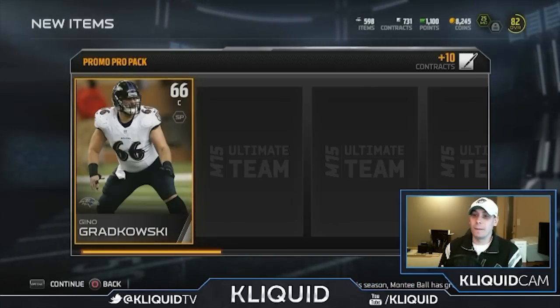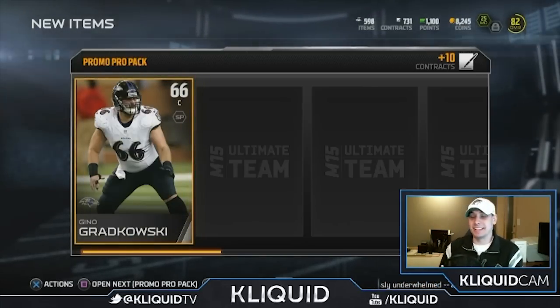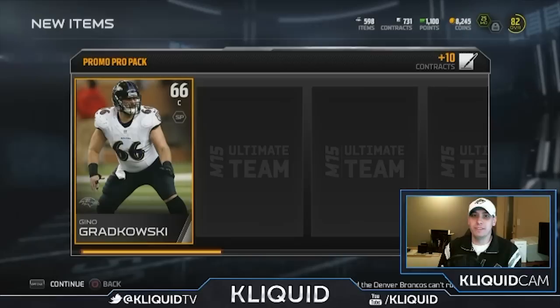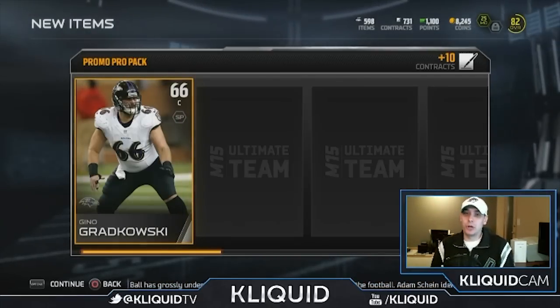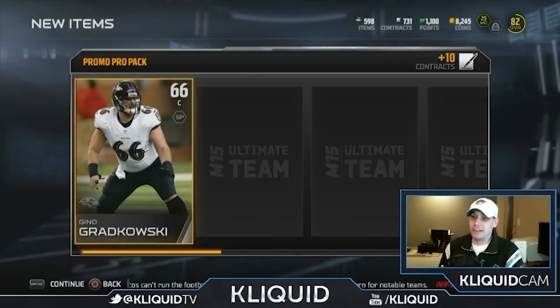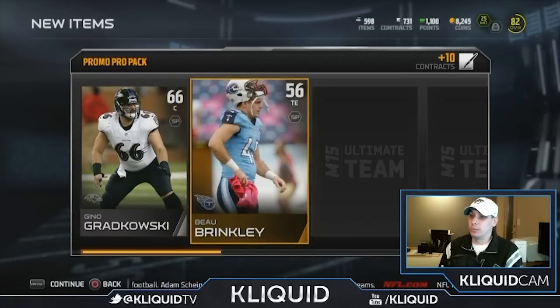That's really what I'm hoping for. I know that's a high bar to set, but I'll really take about anything at this point - even any elite cards would be awesome. So we're gonna open up a few of these promo packs and then go into one of those game changer packs. Wish me luck guys. First card out of it is Gino Gradkowski, Bo Brinkley, Jeff Demps.